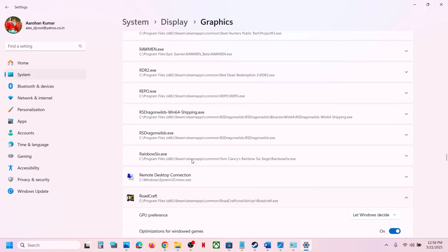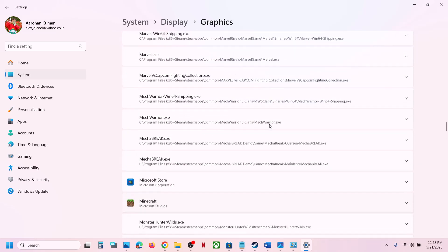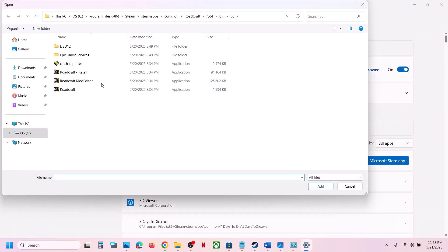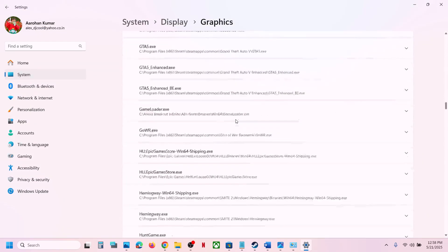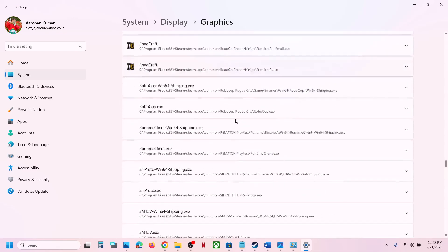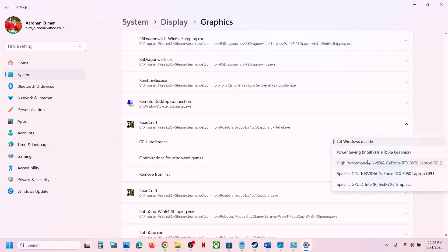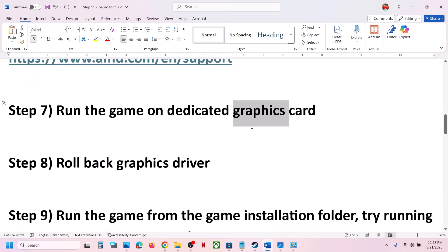Once you find the game in the list, click on it and set the GPU Preference to High Performance. Then go back to 'Add desktop app' again, select the retail exe, click Add, scroll down and find that exe file in the list, select High Performance, and launch the game.